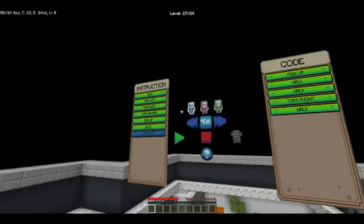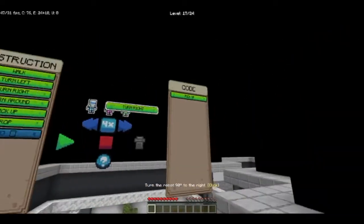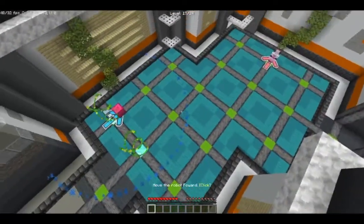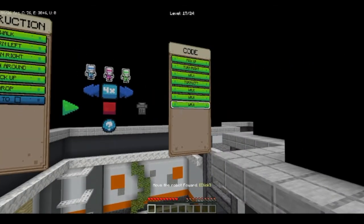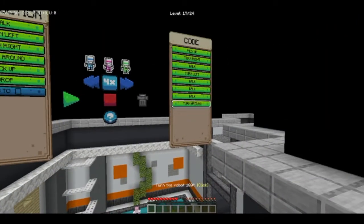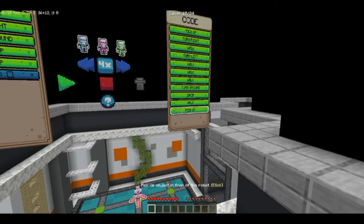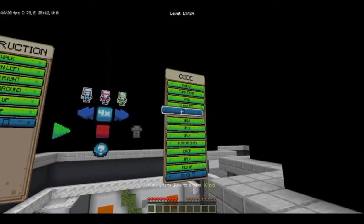I have an idea. He picks it up. Pick it up, then you immediately turn right and walk once. Then you turn back to the left and walk — one, two, three. Then you turn around, so they both turn around. You drop, and you walk. Then you pick up, and then you go to the walking thing right here. Let's see what this does.